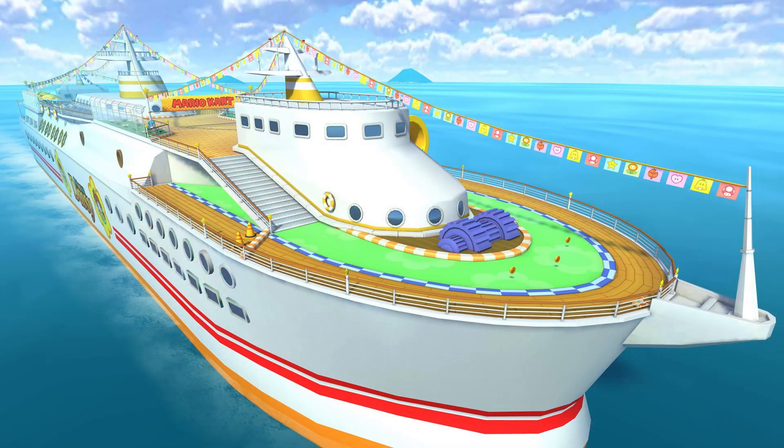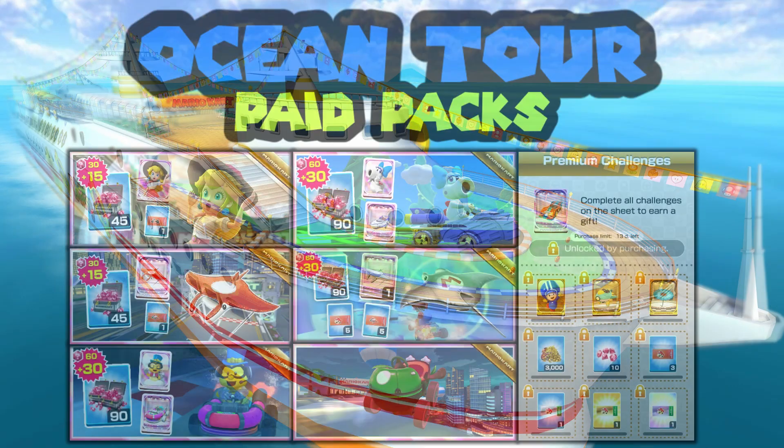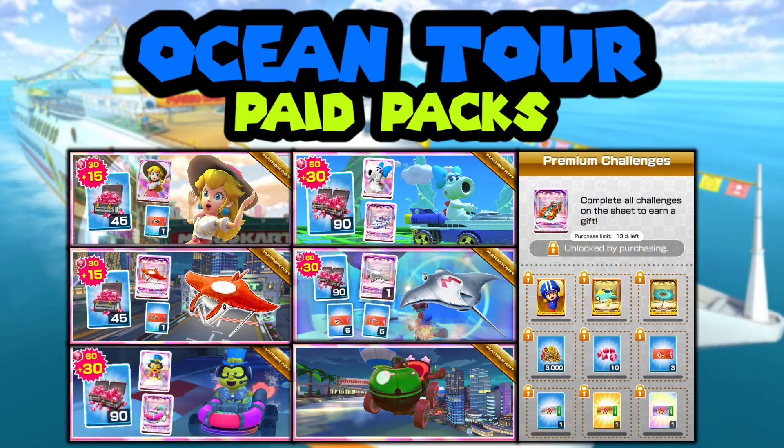For the packs, the first week $20 pack has Peach Vacation, and the first week $40 pack has White Birdo and the Jet Cruiser. White Birdo was shown in the trailer, and I think it's very likely that Peach Vacation will also be in a pack. For the second week $40 pack, we have Lac 2 Party Time with the Jukebox Buggy, also shown in the trailer. For the commemorative item, the watermelon cart shown in the trailer will be commemorative, and for the $40 ticket pack we included the Silver Manta Glider.